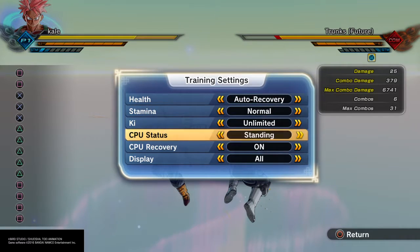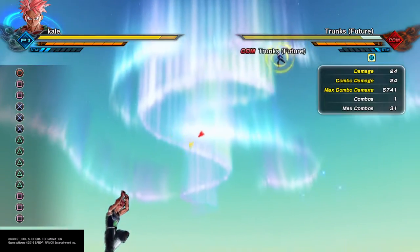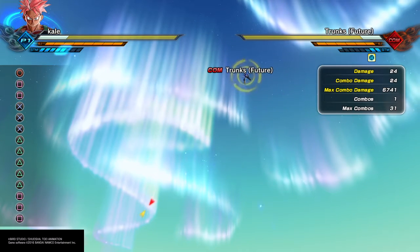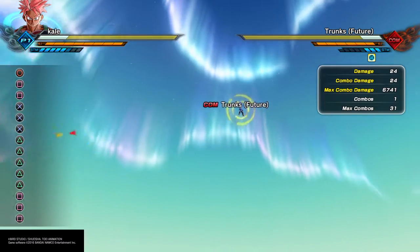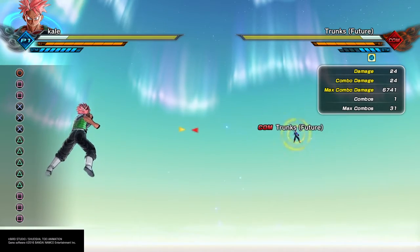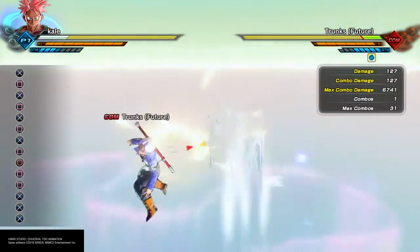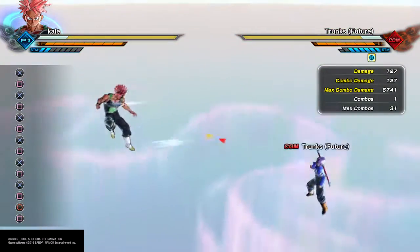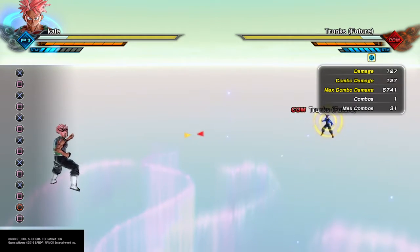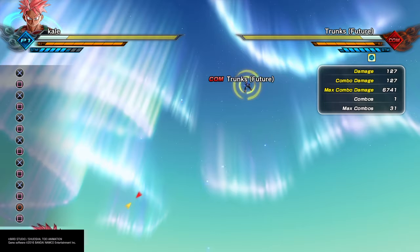And here's the final bonus tip to bring up your stamina — the most easiest thing in the world. Like in the Tournament of Power stage, just stand on the ground. Look how fast the stamina bar goes up when you're on the ground versus in the air. When you're in the air, it goes up slowly. But on the ground? It refills so much faster. That's really quick.